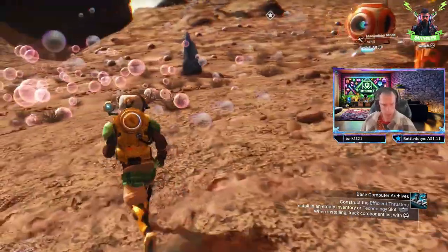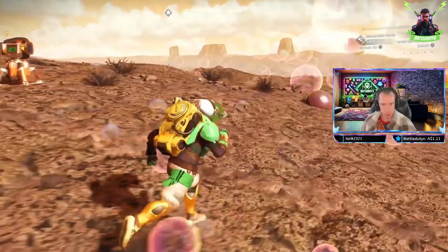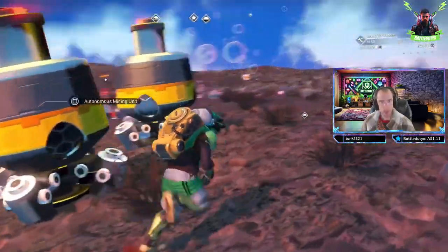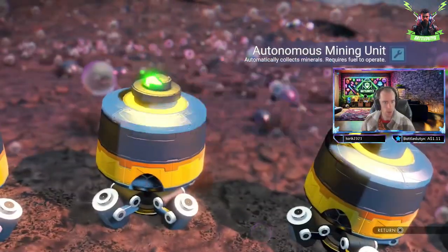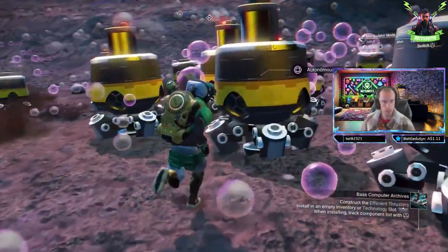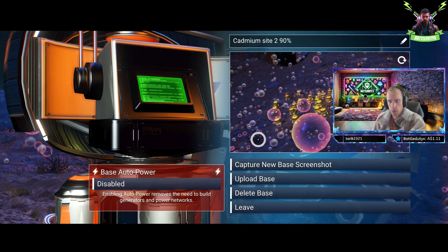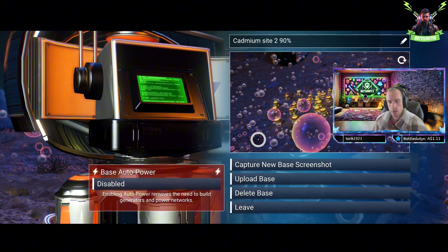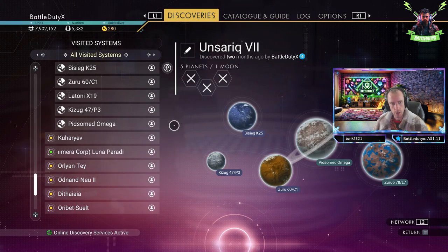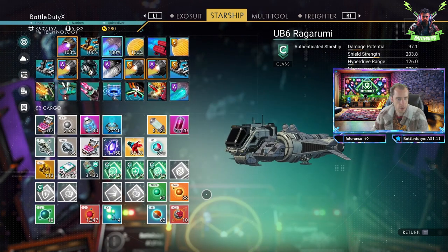The fluctuating availability of these materials necessitates adaptive mining strategies to ensure consistent resource acquisition. I learn about the role of automatic mining units in resource extraction, and understanding the implications of resource depletion within mining areas becomes a critical consideration for sustainable exploration efforts. The ability to upload my bases and share them with other players comes with limitations, requiring careful resource prioritization. Utilizing the galaxy map presents a strategic opportunity for resource discovery across multiple planets.